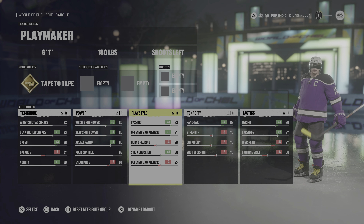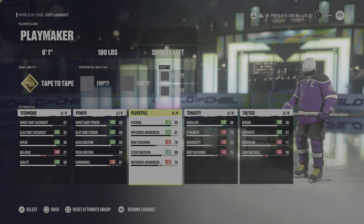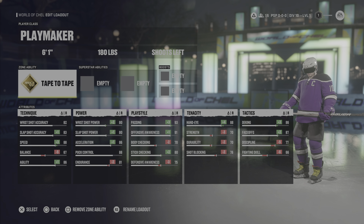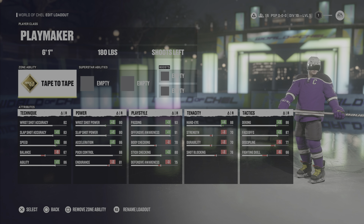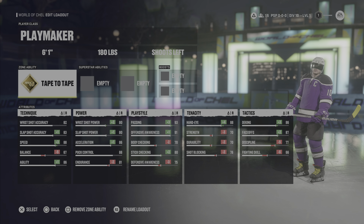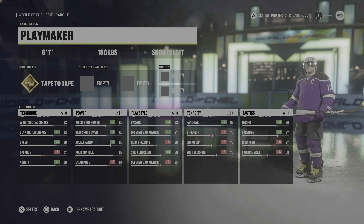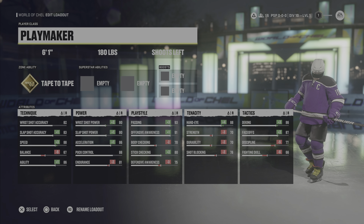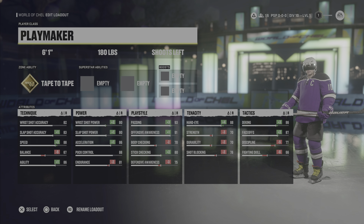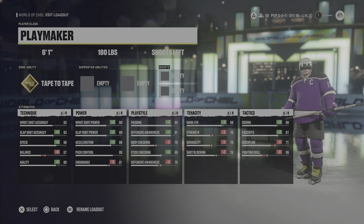I knocked defensive awareness down a little to 75 because I consider myself good at defense and wanted as much passing as possible. This build — I kid you not — I was putting up Patrick Kane-like numbers with very good passing during the technical test. It was a very fun build to use, very fast, and can do basically everything you want on the ice. Highly recommend this build. Let me know down below what builds you end up making and how you do with any of these. I'm excited for this year and all the videos I'll be pushing out so you guys can thrive in World of Chel and enjoy NHL 22 — it looks stunning, plays amazing, and has been a very fun experience.